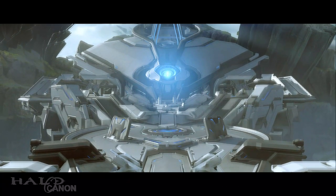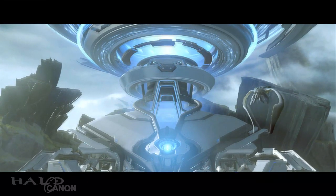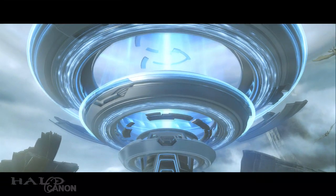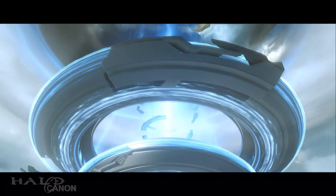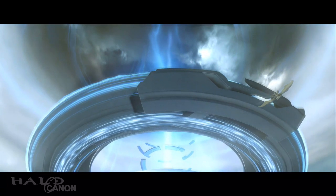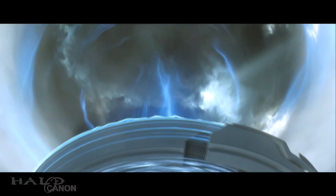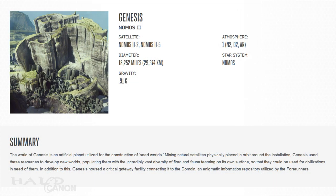As we know from Halo 5, Genesis is home to what is known as a Domain Gateway — a critical one, as the article notes. Interestingly, it was placed on Genesis to hide its energy output. I can't help but wonder why. Further, the Gateway is apparently largely unknown to Forerunner civilization. I wonder if perhaps the Gateway had at least some direct connection to the Precursors. I know Precursor artifacts are susceptible to the Halo array, but perhaps whatever Forerunner tech is on Genesis shielded this hypothetical piece of Precursor tech. The Gateway closed when the Domain was seemingly destroyed following the activation of the Halos. However, when Cortana found her way into the Domain in 2557, she found that it was slowly repairing itself. From there, we all know the story.